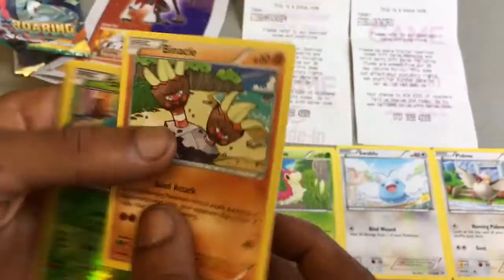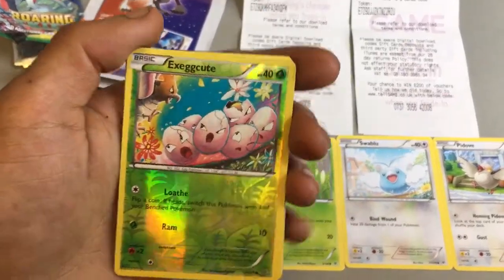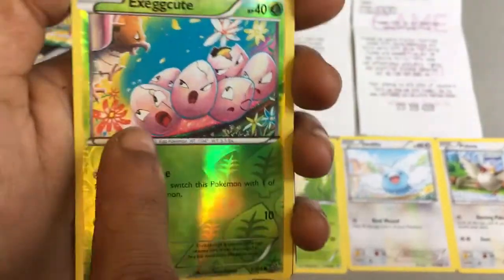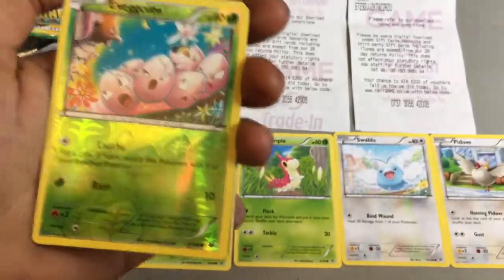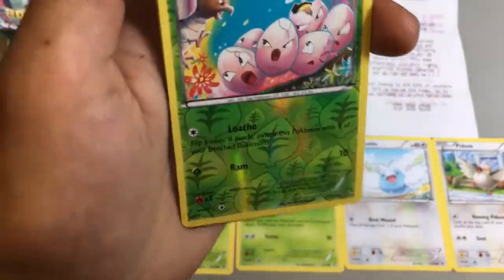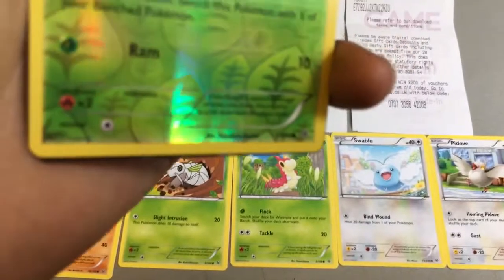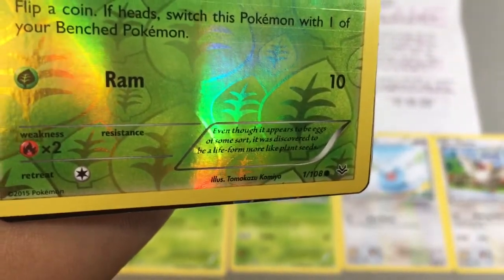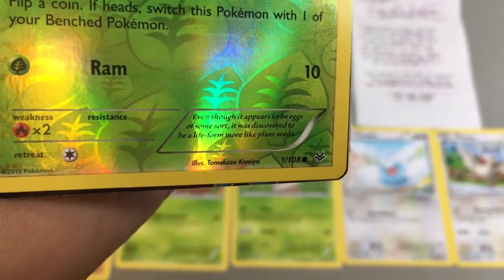We've got a generation 1 Exeggcute — and if you look at this it looks like it was a watercolor painting that's been vinyled and transferred onto the card, which is really cool looking. Only 40 health points with two attacks: Loaf and Ram. Even though it appears to be eggs of some sort, it was discovered to be a life form more like plant seeds.